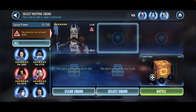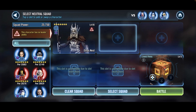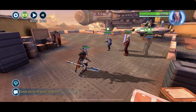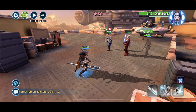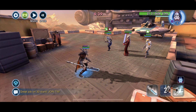Cody gains a lot of turn meter, which is fine. I could bring Hermit Yoda if I feel like I need a little more tenacity, but I honestly feel like this is probably okay. Yeah, let's go — let's try it out. After that GAS battle, honestly we can just experiment with whatever. They're not stunning me, which is expected. Do I want to get rid of Echo first?